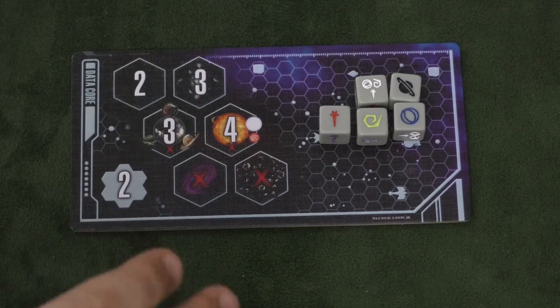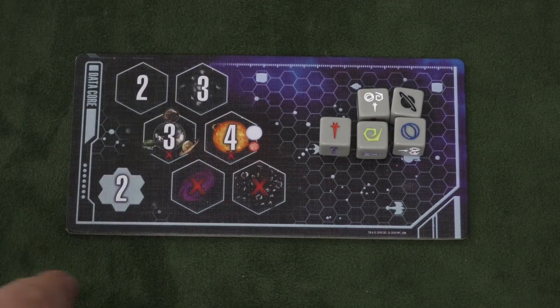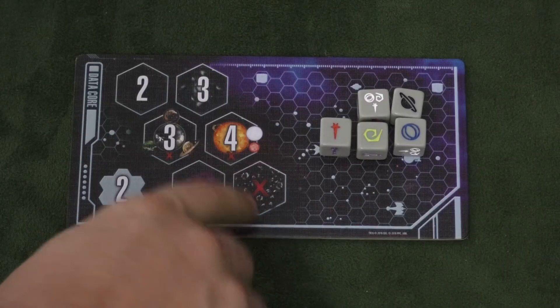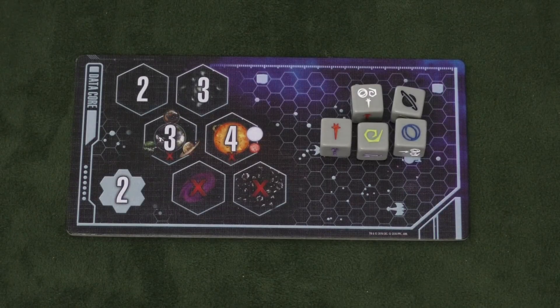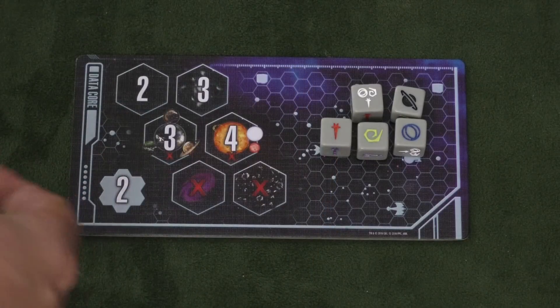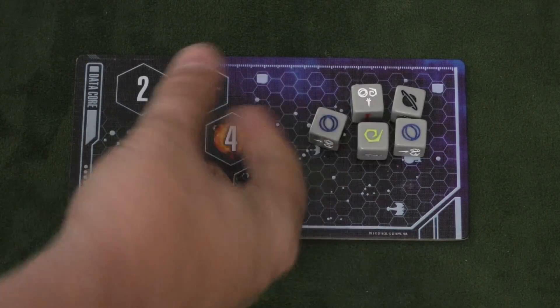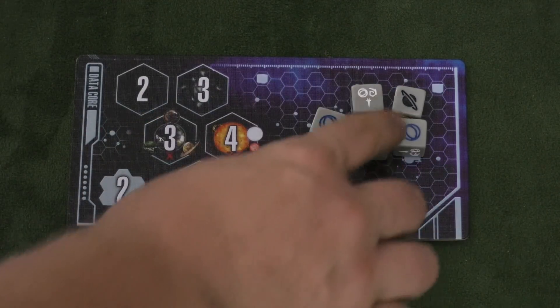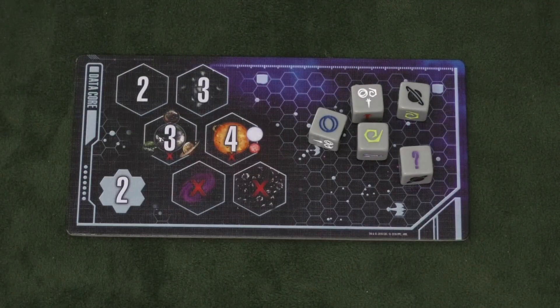The game is going to revolve around data. Here's the data core board, which shows how many movement points it costs to go into different areas, and also areas you can't go into at all. There are three types of data in this game: red, blue, and gold data. These can be gotten through dice or through tokens acquired different ways, and you can store tokens and use them. On each turn you can use a die, and when you're done, you re-roll it and it becomes a different type of data. The white data is wild data, black data is hidden mystery data, and there's also confusing data for risky improvisation.